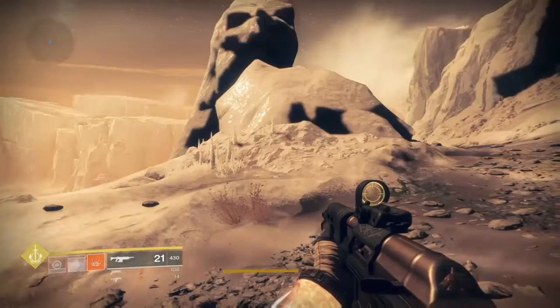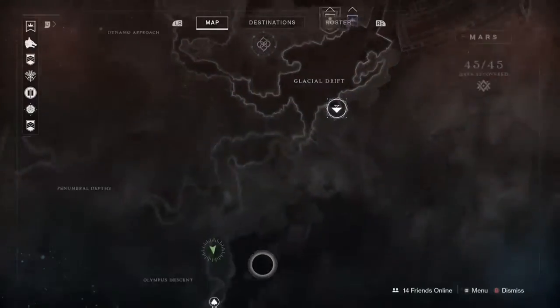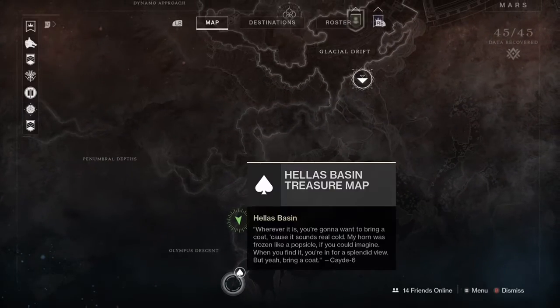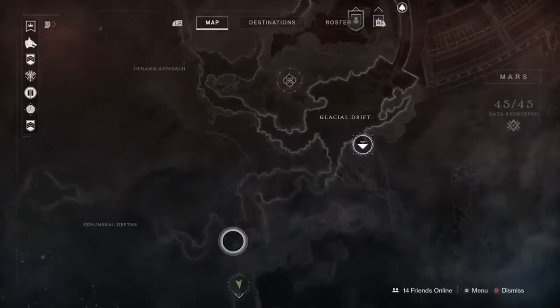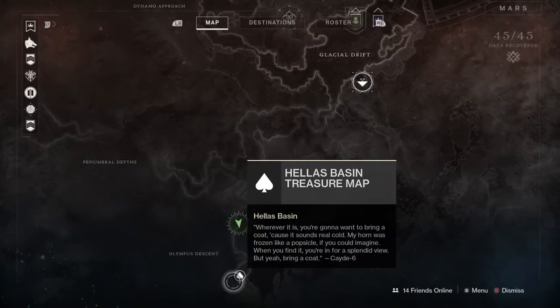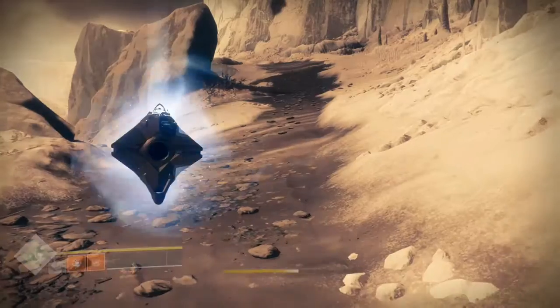And here we are on Mars. If you're not sure where it's located, the first one — or at least the one I'm gonna call the first one — is down here, at the Glacial Drift landing zone. Go all the way through the Olympus Descent Cave. You're gonna wanna bring a coat, cause it sounds real cold. My horn was frozen like a popsicle, if you could imagine. When you find it, you're in for a splendid view, but yeah, bring a coat.